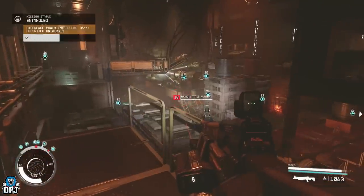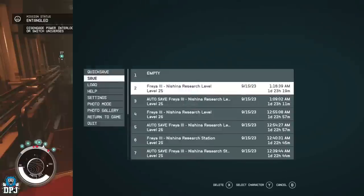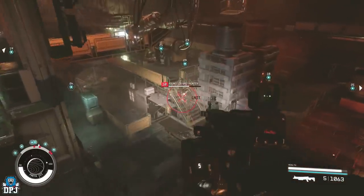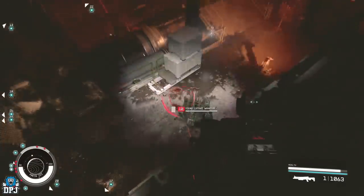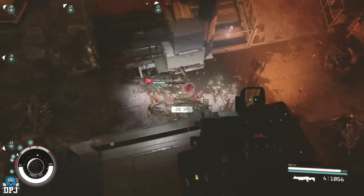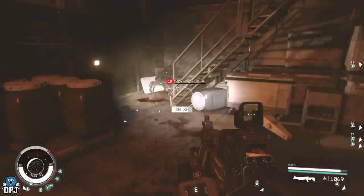Eventually you will end up at a critical point — this is where the important stuff happens. Before you enter this room, create a save. This room requires you to engage and disengage into Lux, with the outcome meaning one of the realities will cease to exist depending on your choices. There are seven terminals in total where you have to disengage and engage them. But there is a way to save both realities, and that is what this guide will do for you today.